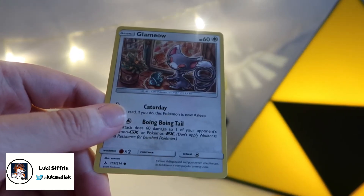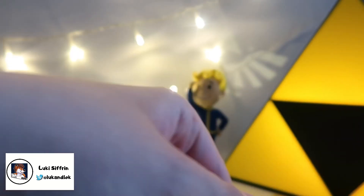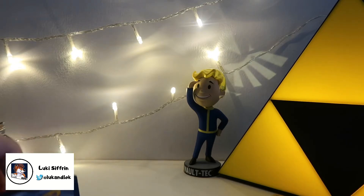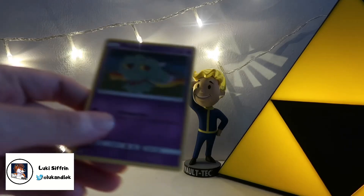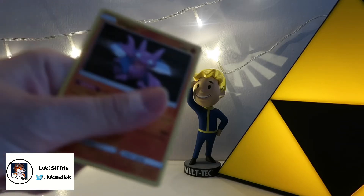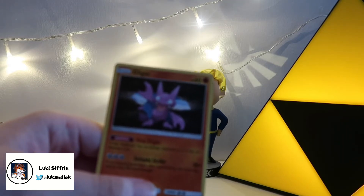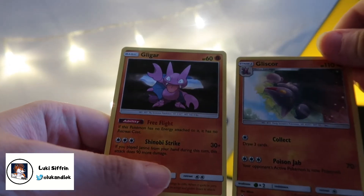And a Glameow — and it's having a Cataday and a Boing Boing Tail. Boing Boing Tail — that's a new move. Some really strange moves: we've got Boing Boing Tail, Cataday, Tail Whap, and Chomp Chomp Panic. Some really strange attacks. Misdreavus — Ominous Eyes. How ominous. And last up, a Glygar — another batto that can go with the Glyscor from the other pack. So now we've got a matching pair of those.